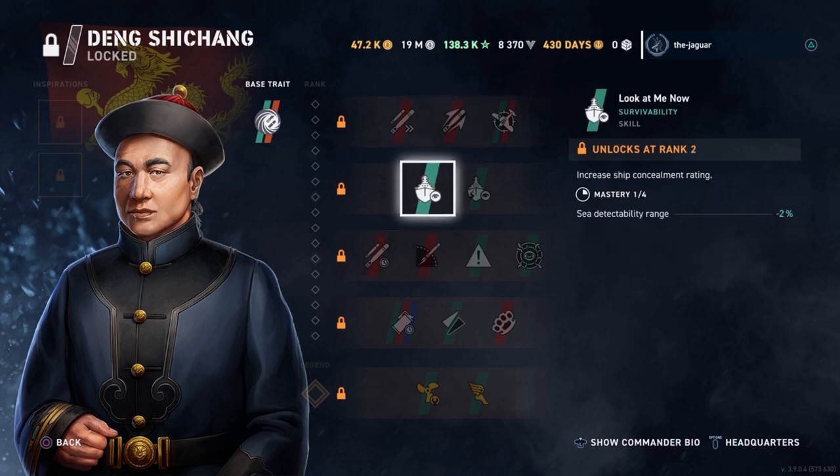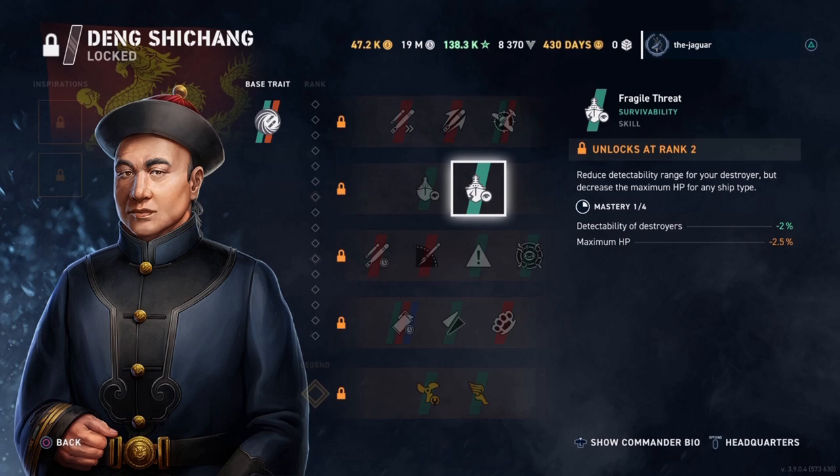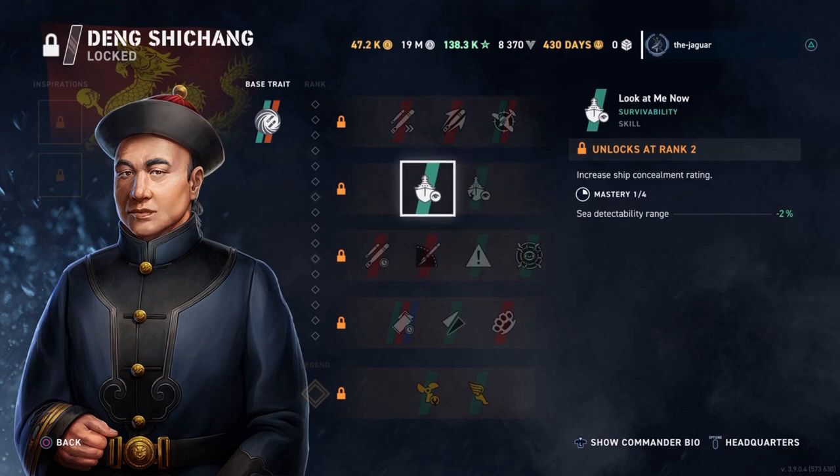For the second skill you have either Look at Me Now or Fragile Threat. I always pick Look at Me Now because I don't want to take a hit on maximum HP. Fragile Threat gives a higher detectability reduction as you rank up the commander, but it comes at the cost of maximum HP. With Look at Me Now you won't get as much of a reduction in detectability, but you won't take a hit on the ship's HP — that's why I always select this skill.